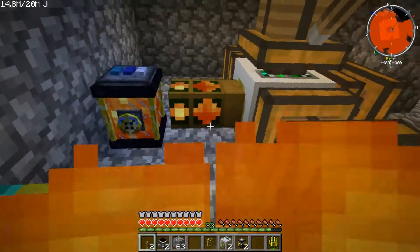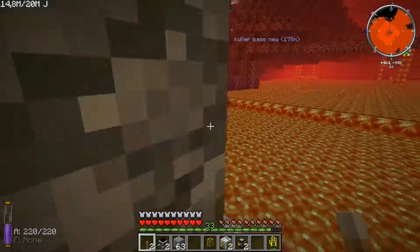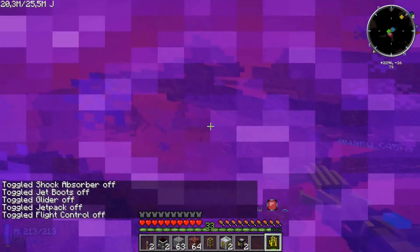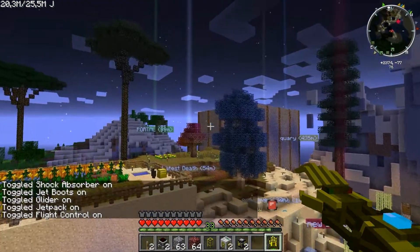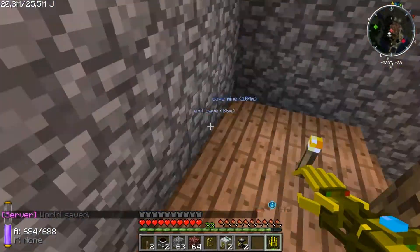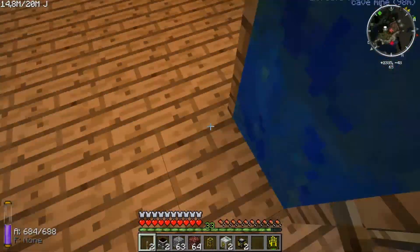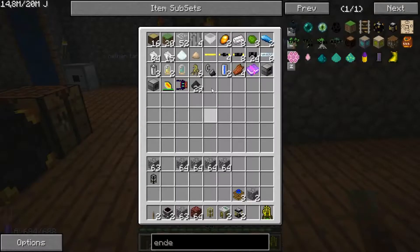Do we need that wooden pipe to suck it out? Well, we can always try something. I was thinking about making more magmatic engines — we use now four on one. It would be cool if I can show you guys that. We have an induction alloy furnace. Let's try it out — we need nickel dust. What's in here?